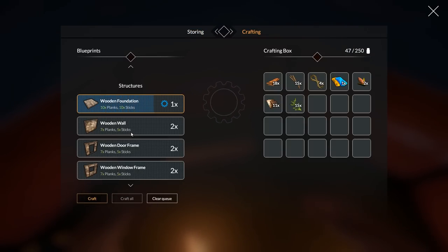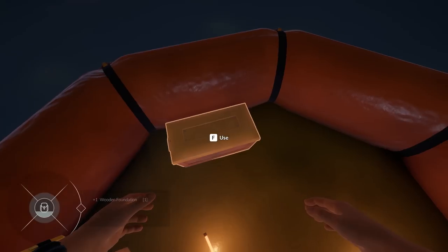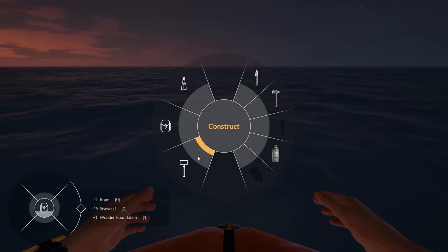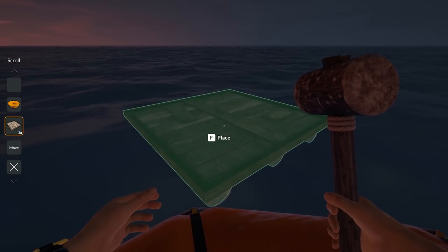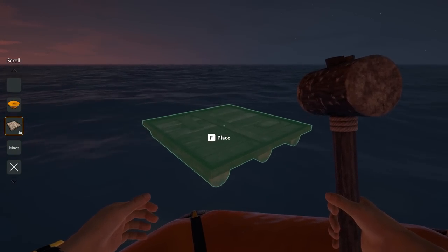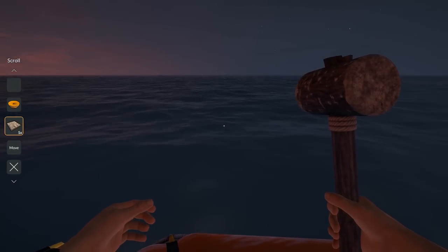Now we'll be able to get our water purifier — I didn't read the exact name, I just know what it does. Let's go into the build menu. There we go. Now — how do I rotate? I forget. Oh — you press E once to place it and then look around. Mouse wheel? I really should figure out how to rotate.